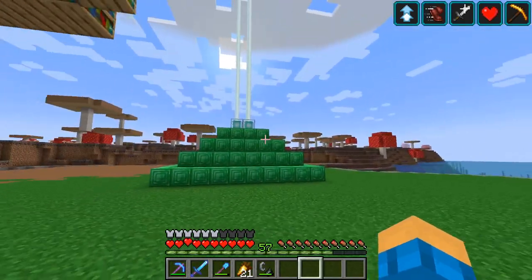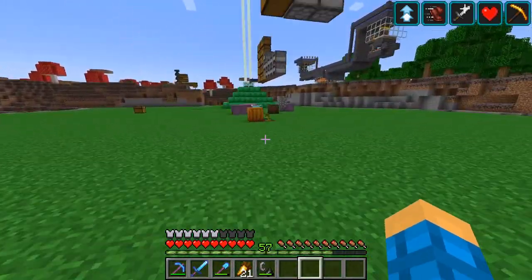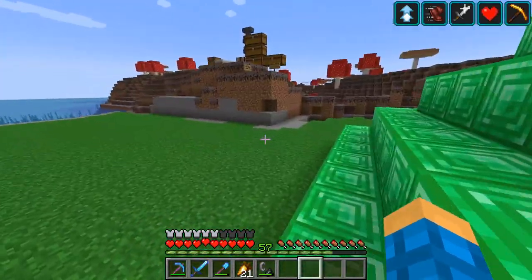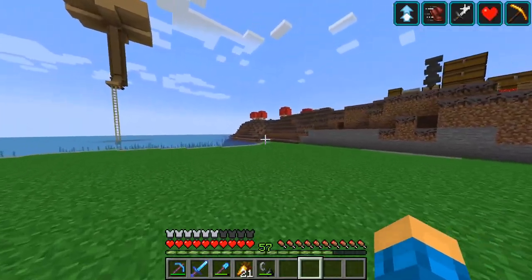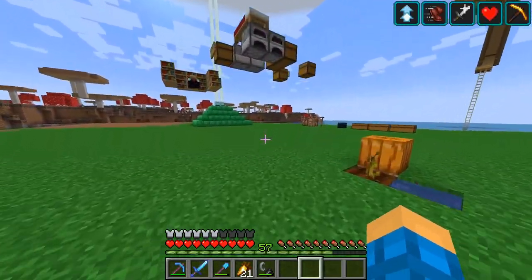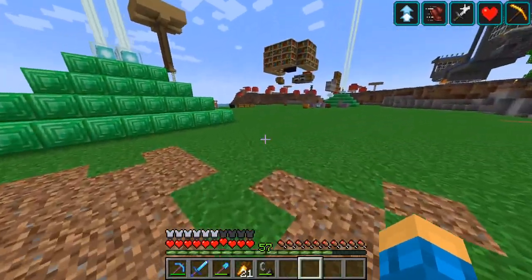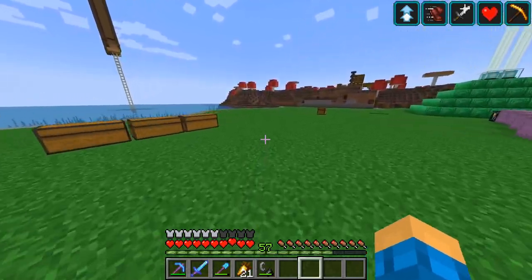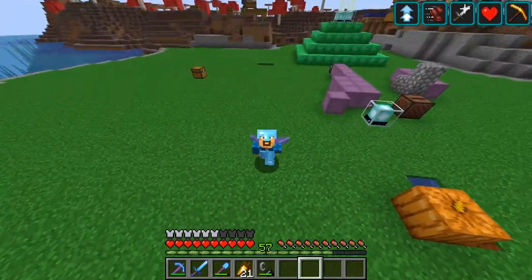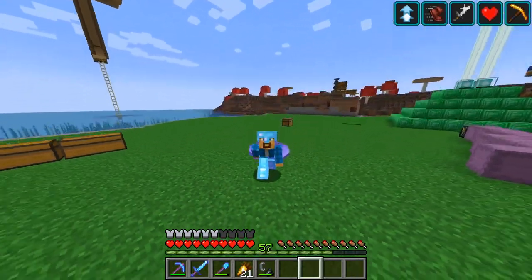That wraps it up for today. We managed to create two beacon pillars, both fully powered with four beacons each. This should make it easy to clear out the land. From now on we won't make farms dedicated to episodes — they'll just naturally occur. We pretty much completed the base game of Minecraft; now it's just constructing stuff and having fun on the server without worrying about resources. Thanks for watching — if you enjoyed, give it a like and subscribe for more!